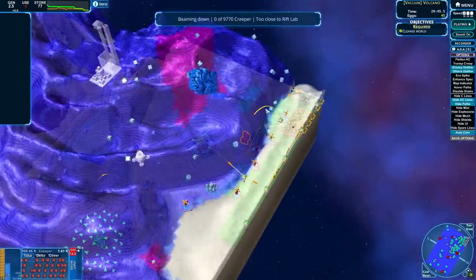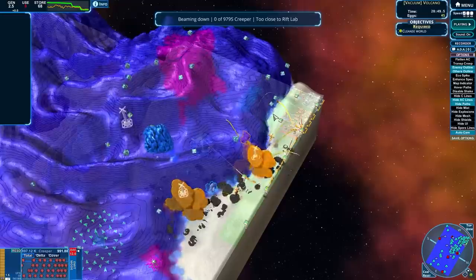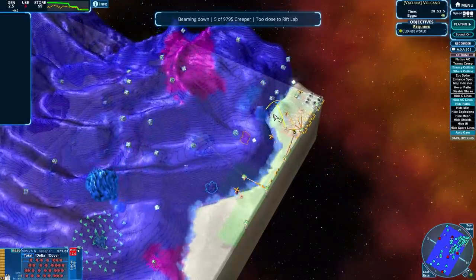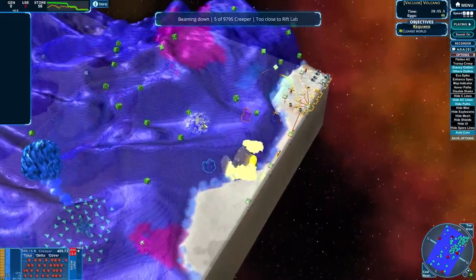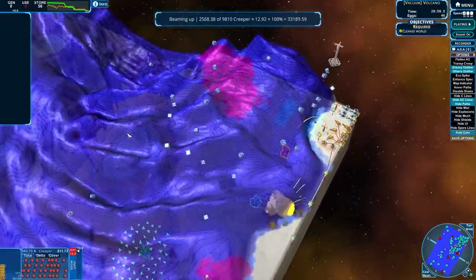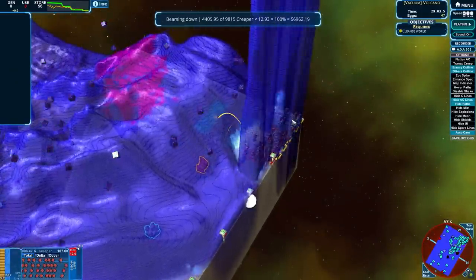These damn snipers shooting my eggs. They don't have shields — god, it's not as if those shields were really going to help them anyway. Blam blammer. And we got it! Now you don't even have a Rift Lab to protect you. Eat creep!